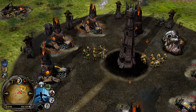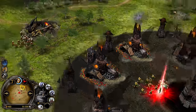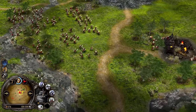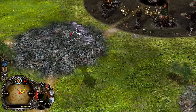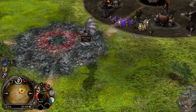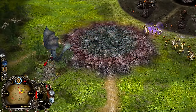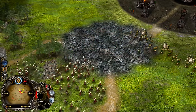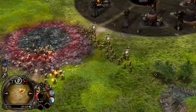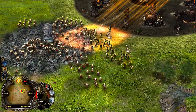Heavy armor on the Crossbowmen. I'd like to have the Uruk combination with them. Witch King has to be careful though — does he have Screech? Be careful Witch King. If you lose him you can revive him for free, but remember it will take 3 minutes and 30 seconds, and that's a lot of time in RTS games.